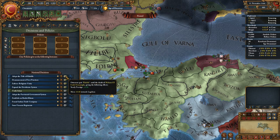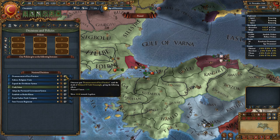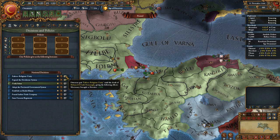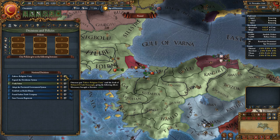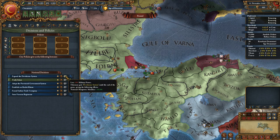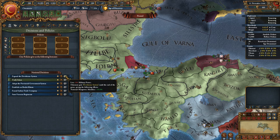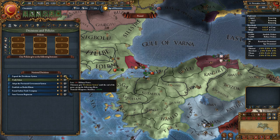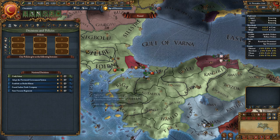Looking at decisions: adopt the title of Khalifa gives us plus 10 towards legalism. Denouncement of sect practices moves 10 towards legalism and gives minus 1 national unrest. Expand the Devshirme increases national manpower plus 10, and I'll lose 100 military power. You know what? Let's do that right out the gate.